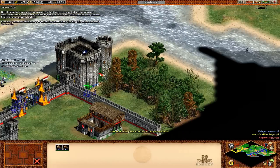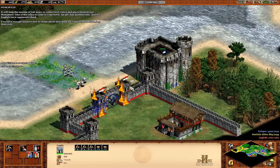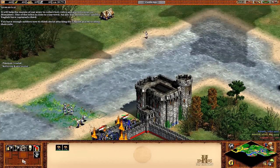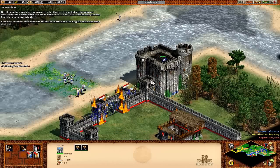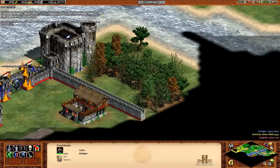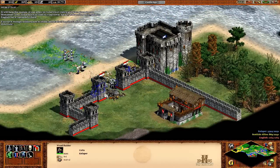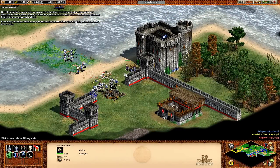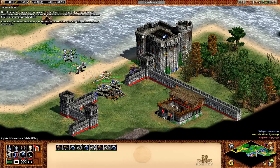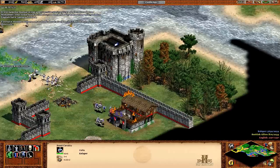So these guys are Woad Raiders — they're okay. Actually they're probably better than the long swordsmen I have right now. They have more HP but less attack, which is kind of strange. So let's get our guys in here and wreak havoc basically. Get our cavalry in there as well. That alarm sound will haunt you if you play this game. That was actually really easy — I didn't even need the battering rams.